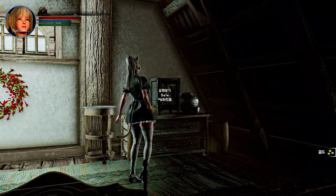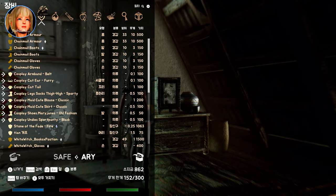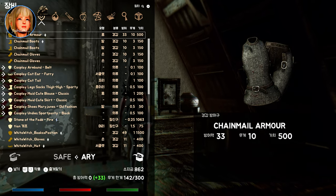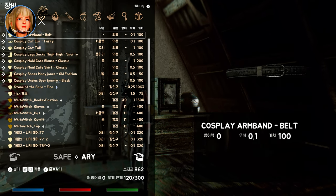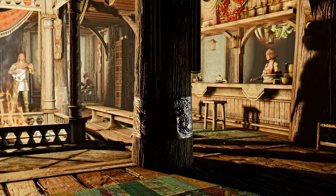About that safe storage — each inn has a special chest for you. When you rent a room, the chest unlocks for you. When your stay ends, the chest locks up with your belongings safe inside. It's all about making your inn experience more immersive and convenient.